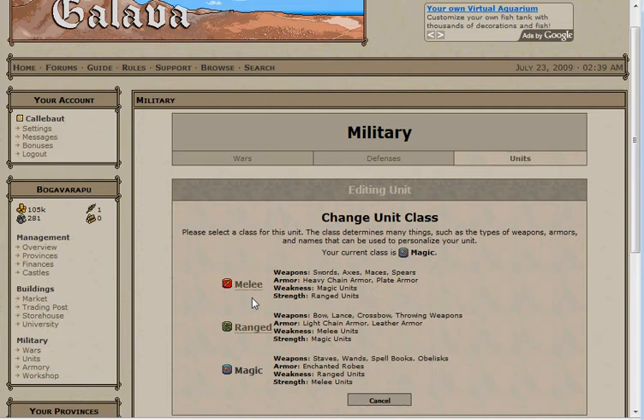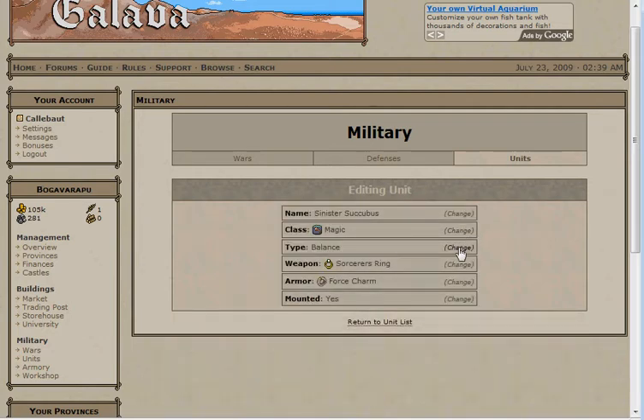In general, magic units have high attack and low defense. Melee units are pretty average, but have a good chance of getting good equipment in random events. And ranged units are more luck based, with a large variance of performance. For your first unit, choose balanced. Mounted or unmounted is purely preferential as the modifier is nearly undetectable. Go ahead and finish up with the button down at the bottom.